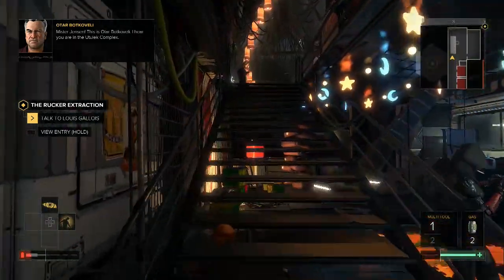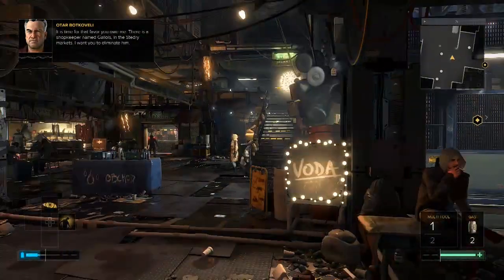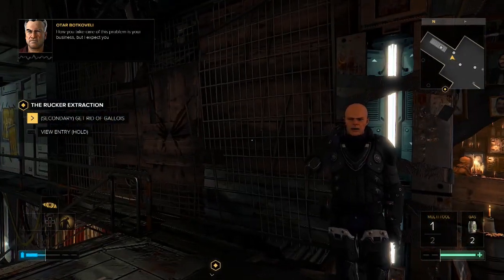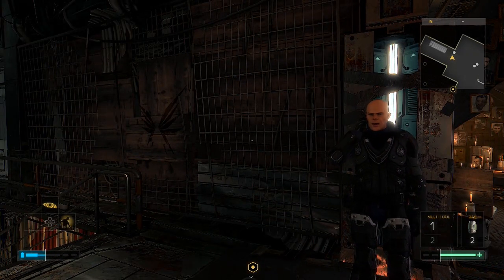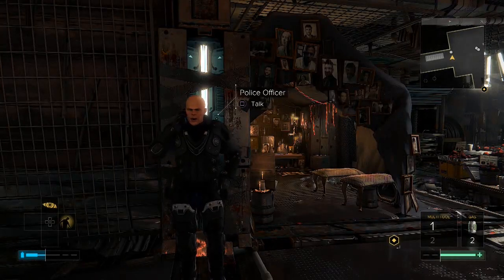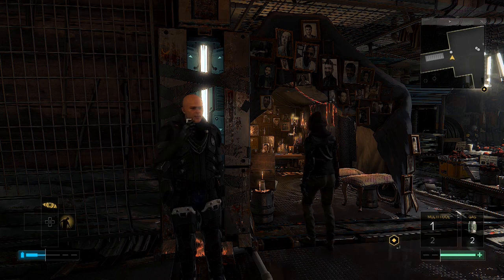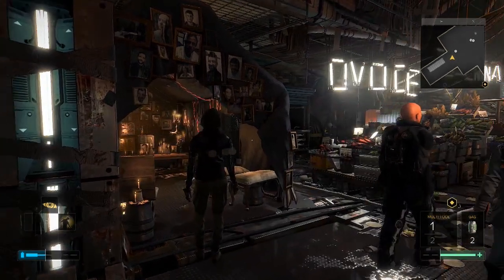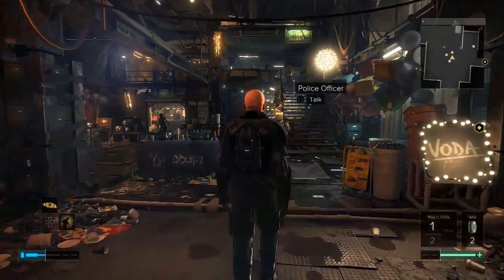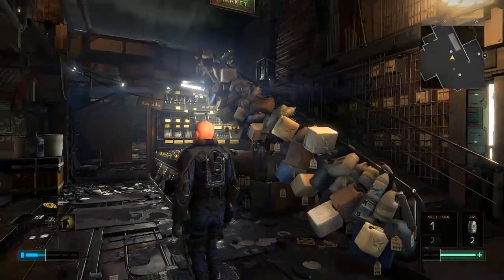I hear you are in the Utulek complex. Keeping tabs on me, Bodkavelli? It is time for that favor you owe me. There is a shopkeeper named Galway in the city markets. I want you to eliminate him. I'm not in the assassination game. How you take care of this problem is your business, but I expect you to keep your word. The reason I'm standing here is this police officer actually has the keycard. He's on a set path to go around the back where no one can see him.